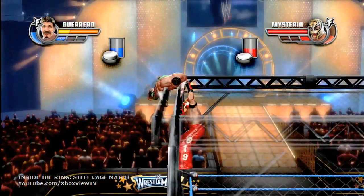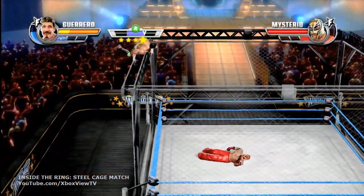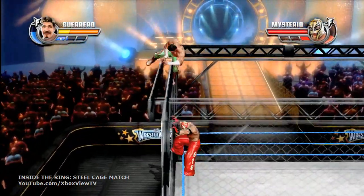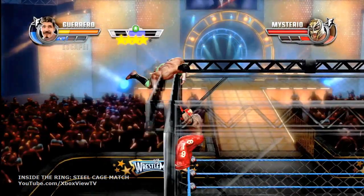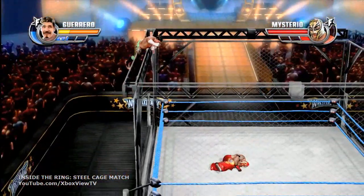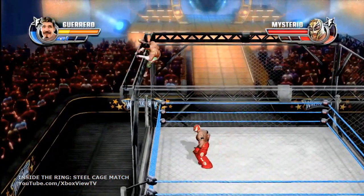Kurt Angle was quite the superstar. Fortunately, the ankle lock is still well represented in this game by Jack Swagger. It looks like we might be getting to the end here — I think Guerrero has a shot to win this. At this point, I think this is Guerrero's match to lose. He's got Rey down there — this should be it, unless he messes up his minigame.